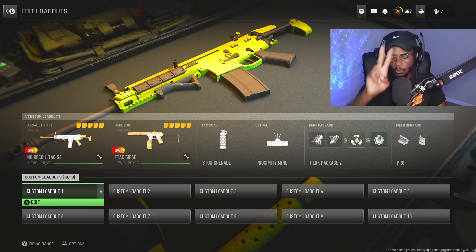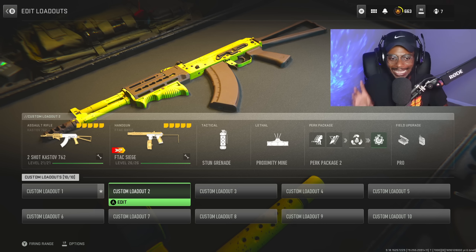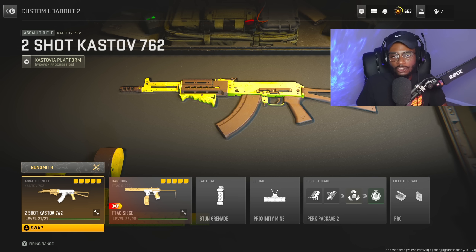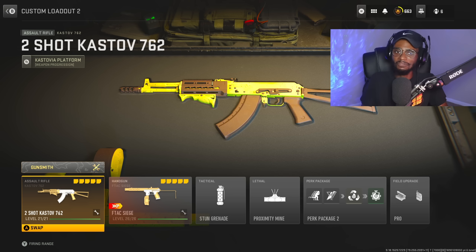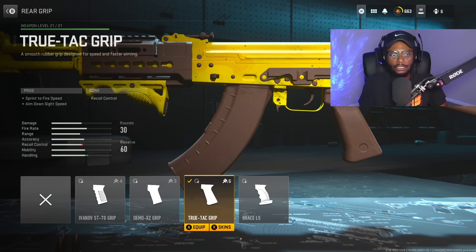Now for setup number 2, we're taking a look at the Kastov 7.62 — the two-shot god gun here in this game. Even after all of its nerfs, this weapon is still capable of getting two-shot kills, unlike the 74U, which is still a good AR, but this is definitely the big daddy of the two. For the first attachment, the True Tech Grip is gonna be a great choice, bumping up that sprint-to-fire speed and aim-down-sight speed. Make sure you guys have this equipped — you can run around in the spawn and two-tap people with ease.